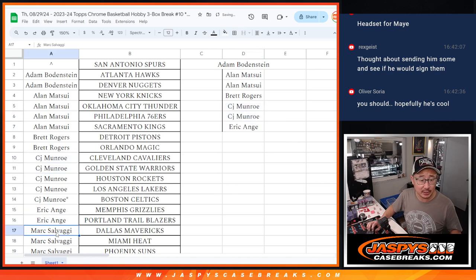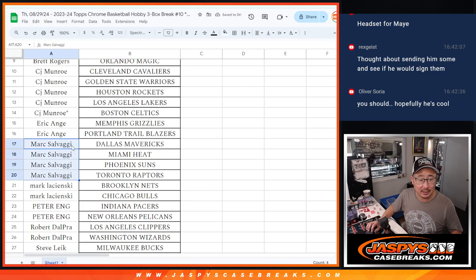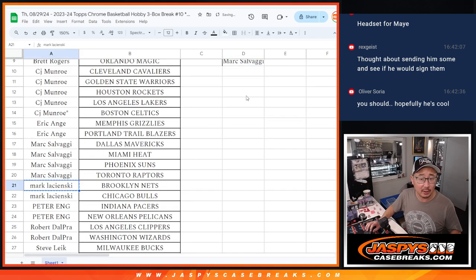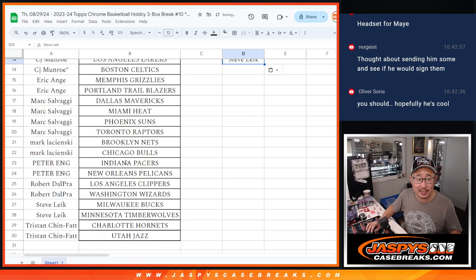EA got two, that's an entry. Mark S got four, that's two entries. Mark L got two, that's one entry. Peter got two, that's an entry. Robert got two, that's an entry. Steve got two, that's an entry. And Tristan got two, that's an entry.